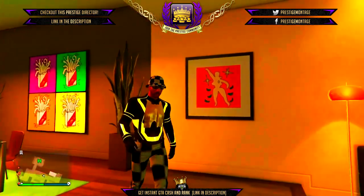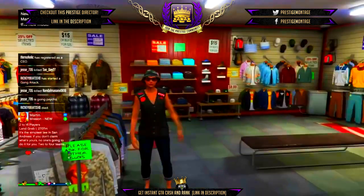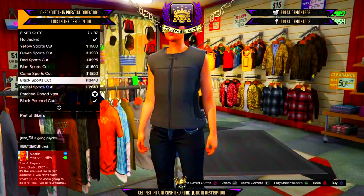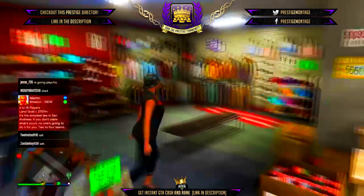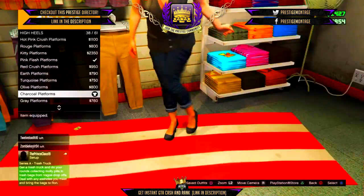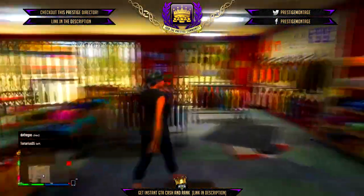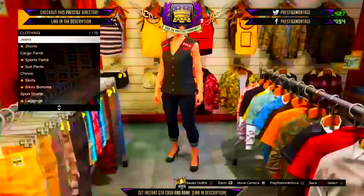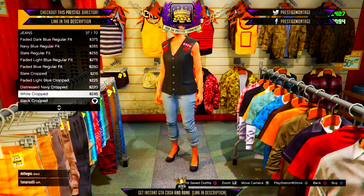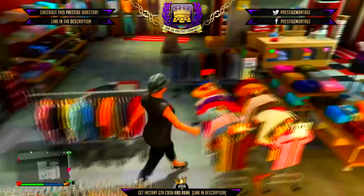If you already know the glitch, head over to your female character and go to Tops, then Biker Cuts, and select the Patch Darted Vest. After that, go to Shoes, then High Heels, and select the Charcoal Platforms. Then go over to Jeans, click on Jeans, and select the Black Crop Jeans.